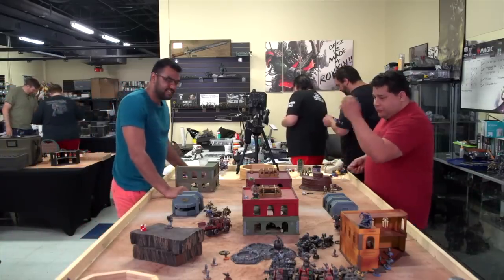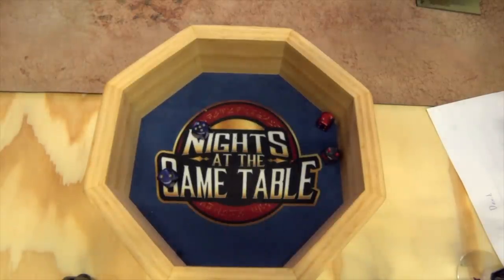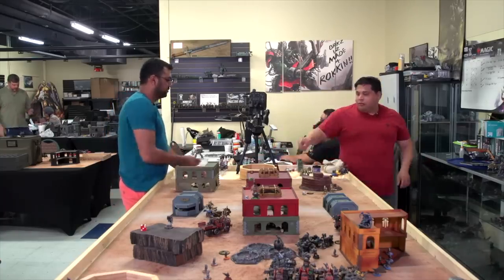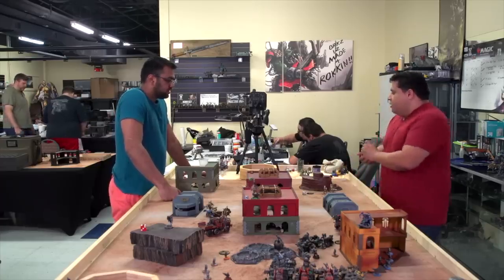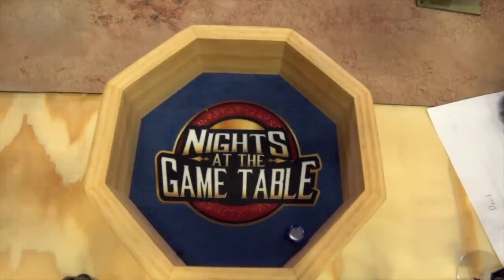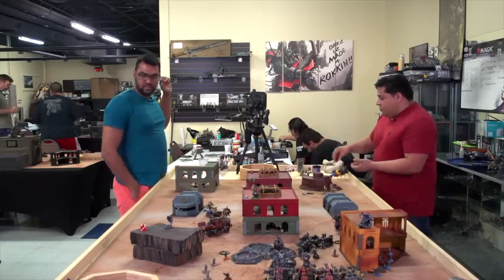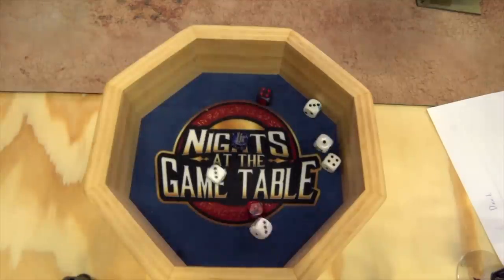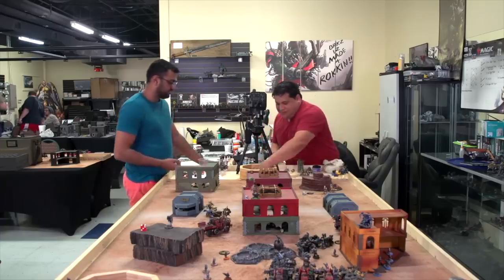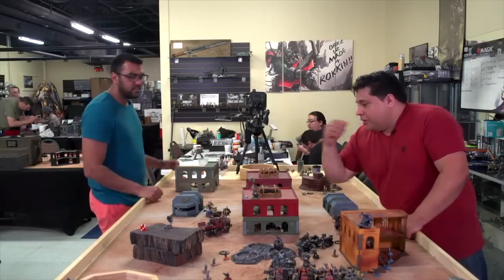Shooting phase — starting with the assassin into the Trukk: four shots, hitting on twos — four hits. Need to wound on five: one wound, minus one AP, five or six-up save — he's good. The Captain shoots one shot, hitting on twos — hits, toughness five, five to wound, AP minus one — six-up save: he's good. Storm bolter and the rest of the bolters shoot for eight shots at double-tap range, hitting on threes, wounding on fives — one save, one wound through. And he's good.